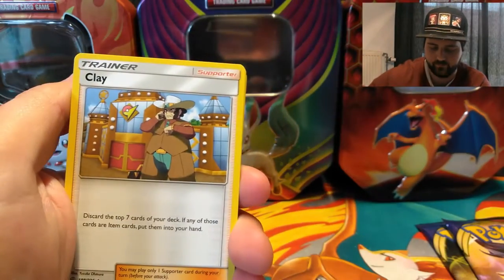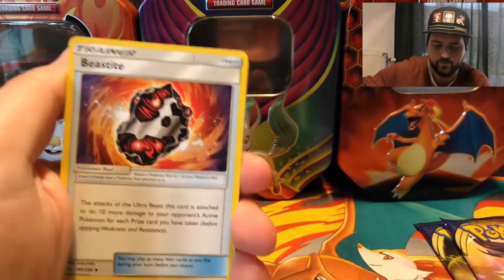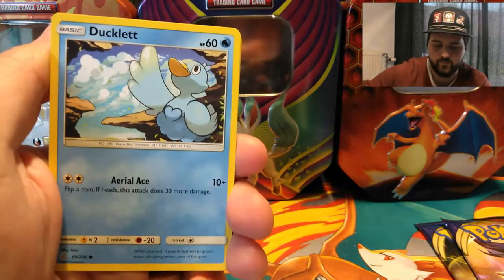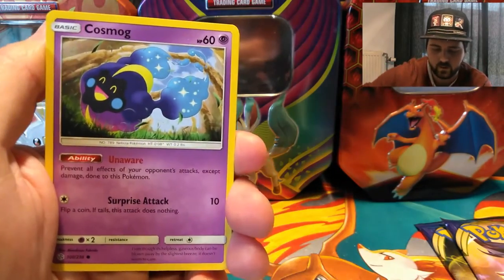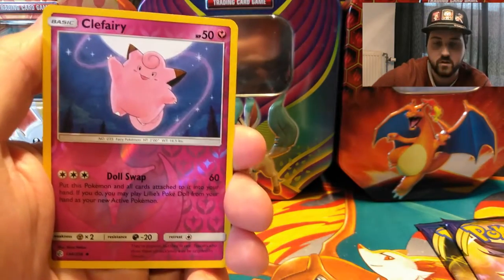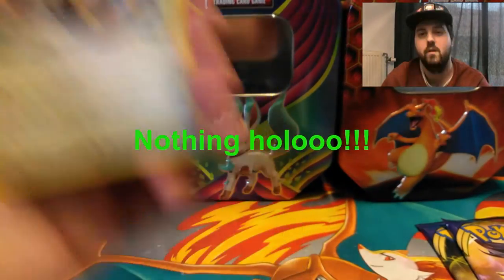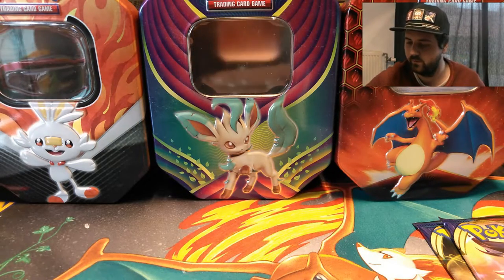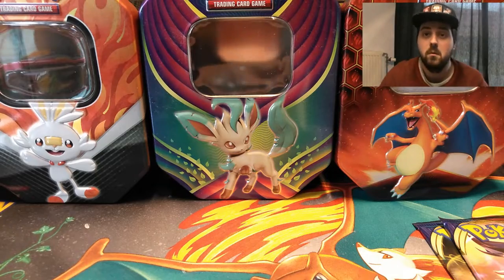Four cards. Psychic Energy. Clay. Frillish. Beast Tide. Woobat. Ducklett. Eelektrik. Cosmog. Slugma. Reverse is a Clefairy and a rare — nothing holo, Braviary. So nothing holo. Hopefully we get something more and better.